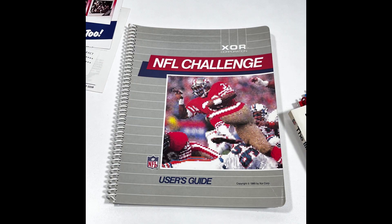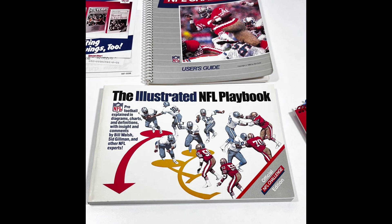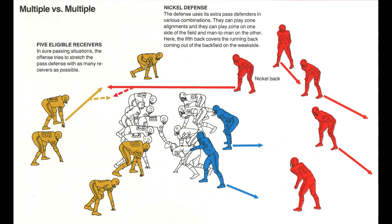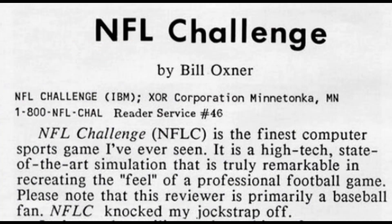No wonder people are still playing it 40 years later. I should mention that this game came with some extra stuff that you won't have if you just download it and play it. I've already mentioned the manual and the playbook. Actually, there were two playbooks — one for offense and one for defense. The game also came with a copy of the Illustrated NFL Playbook, a 1982 book that is perfect for computer quarterbacks. Back in those days, computer games were not just about the game — you got all that extra stuff along with it, and it was great for immersion. Way back in 1985, this was by far the best of the computer football games. It's interesting to note that it cost $100 back then, so keep that in mind when you go download it for free from some sketchy source.